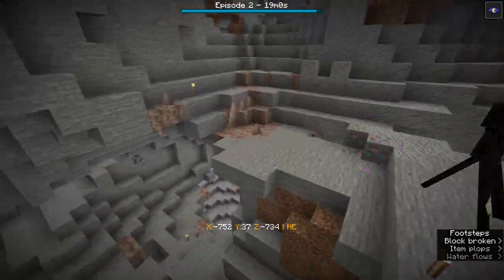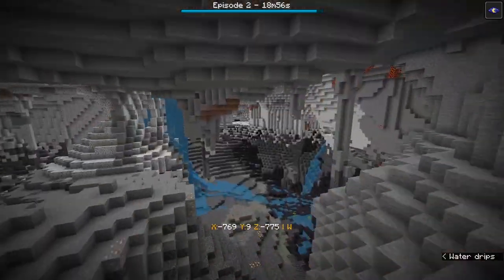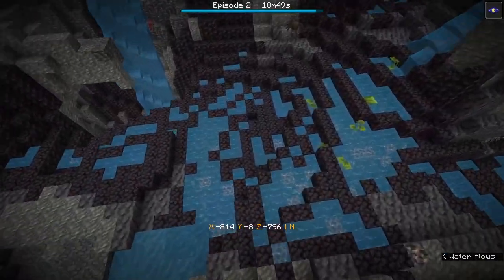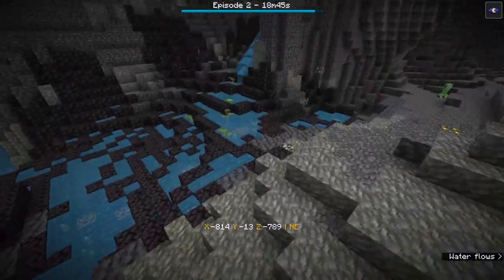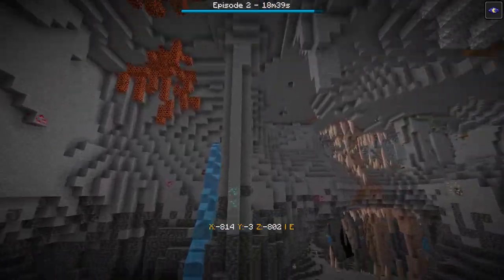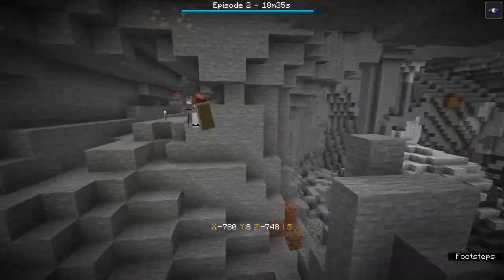These caves are relatively pretty. The diorite ceiling is meh, but there's also the blackstone and the deepslate combination with the water. And there are diamonds in the pillars — nice diamonds, but also painful diamonds.